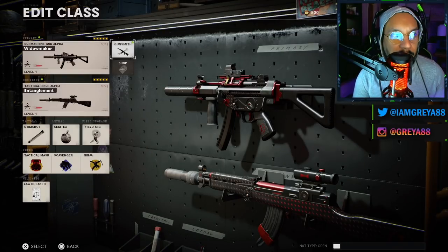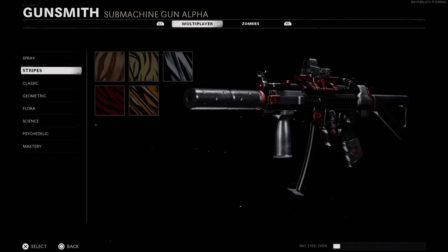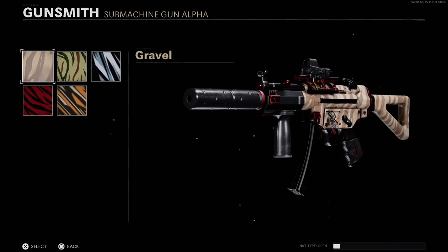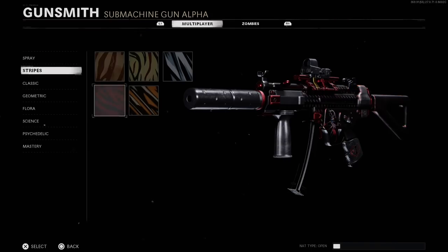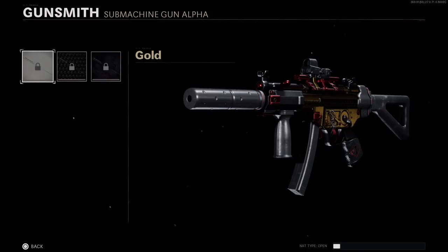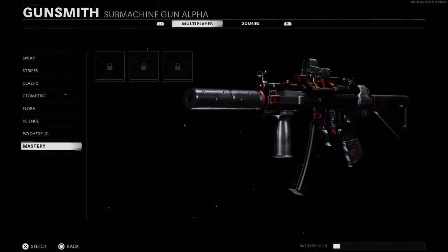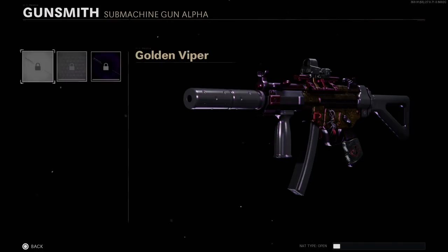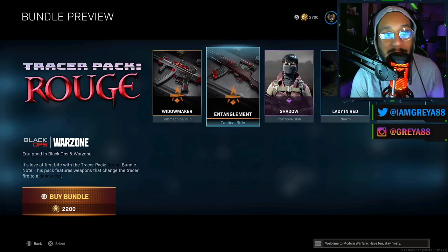Overall a pretty great setup for the MP5 — low key it actually performs really great. For those of you who want to know what the camos look like on this blueprint, I'll show you some of these right here. There's Gold, Diamond, and DM Ultra. For the Zombies ones: Golden Viper — that looks good — Plague Diamond, and Dark Aether.